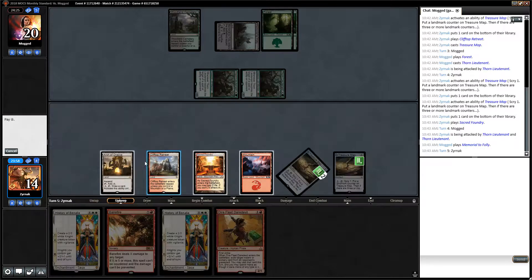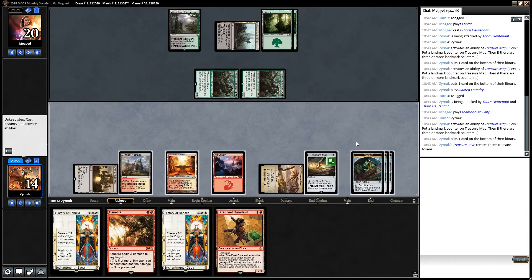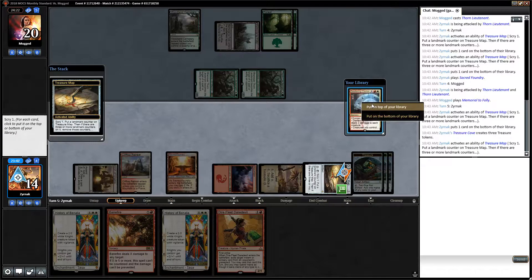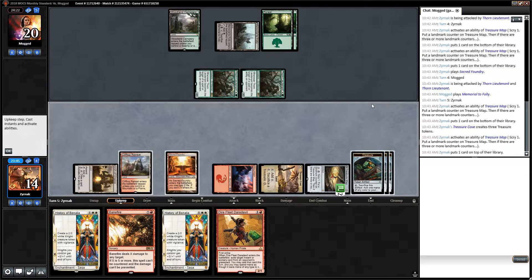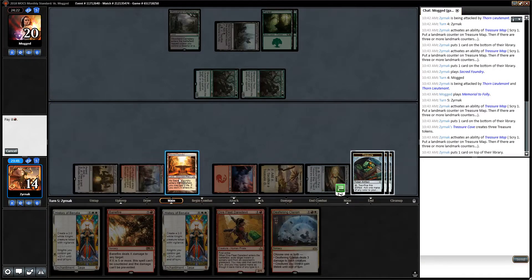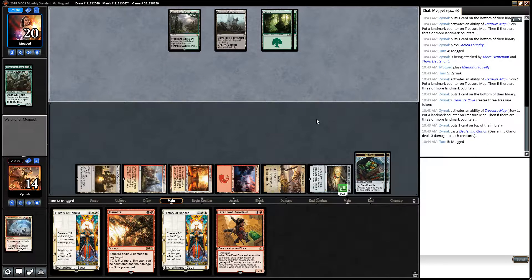I would not mind a Deafening Clarion. Don't think I need Pirate's Pillage. Deafening Clarion - I'm alright with that. I'll just run that out there before I take too much more damage; I want to keep my life total up a little bit. It's a bit of a shame I used a treasure, but it's fine. I've got two Treasure Maps and an Archer of Arazka. I'm not in danger of running out of card advantage anytime soon.